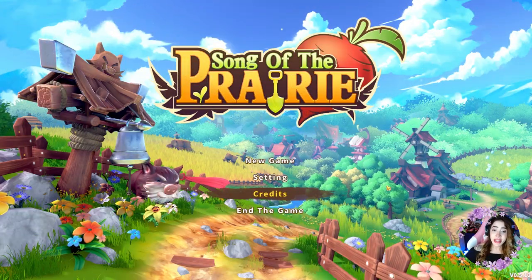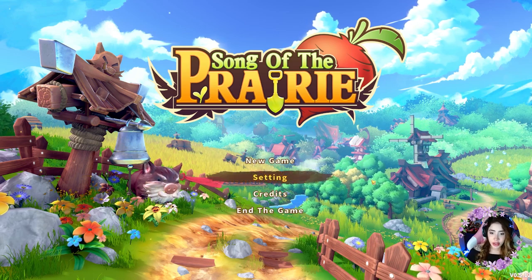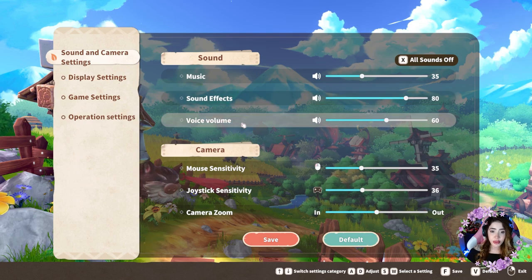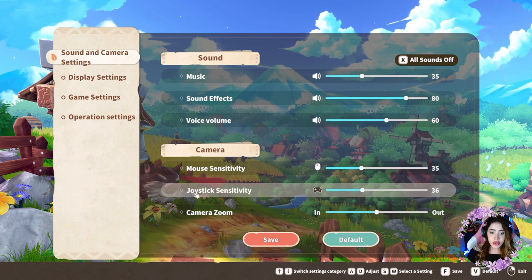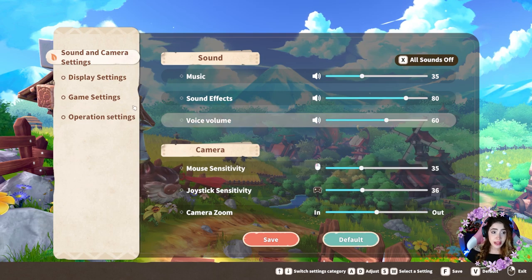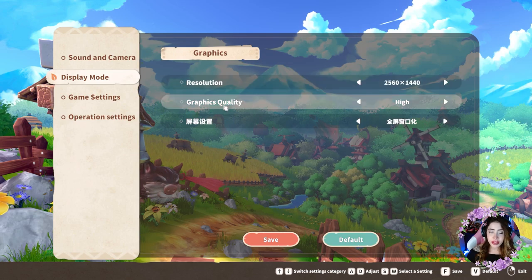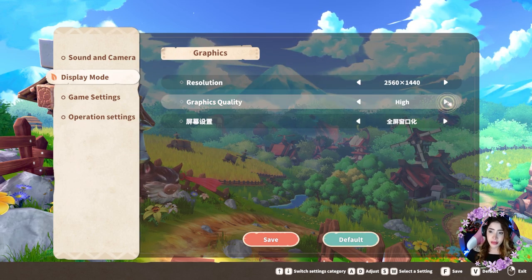I'm going to be playing the game with my Xbox controller. Let me give you a look at the settings — you can access those with your controller. You have sound, music, sound effects, and voice volume. Then you have camera options: joystick sensitivity, camera zoom, and mouse sensitivity. For display mode, in graphics quality all you have is low, medium, high, highest, and recommendations — I have no idea what that means, so we'll go with high.